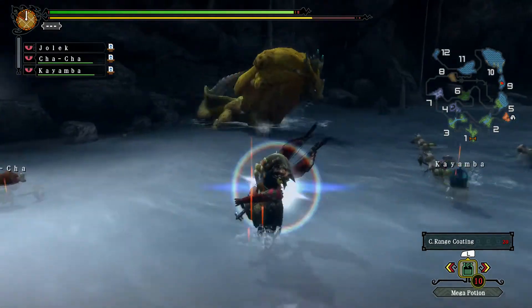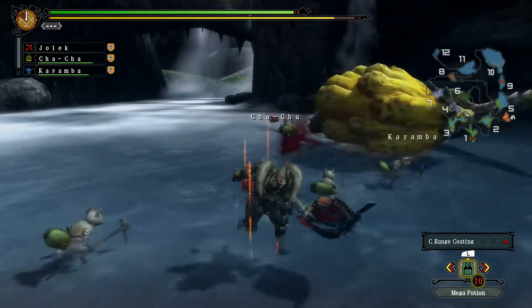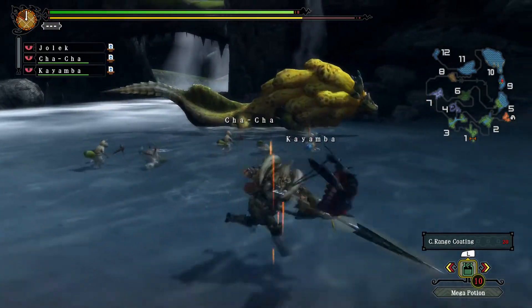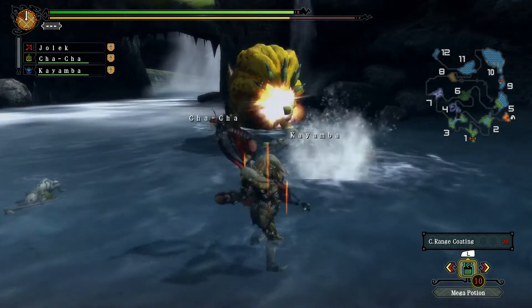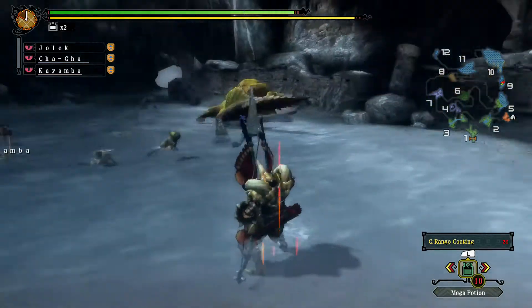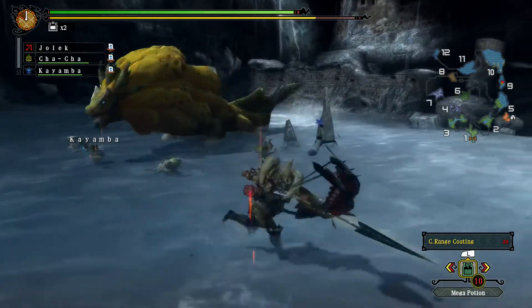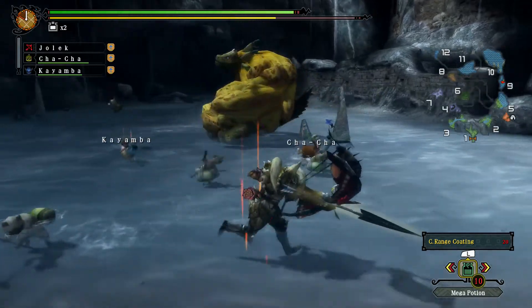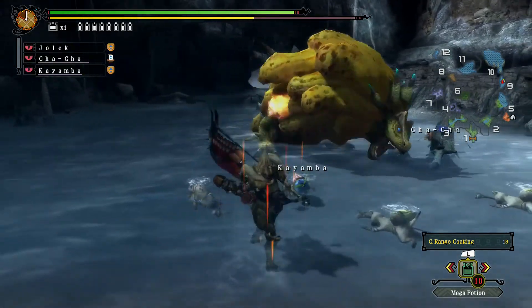I might as well change to close range coating to see if we can do extra damage. It's a bit weird when using piercing arrows, but I suppose it does more damage the closer you are. A bow can do that at least with the power shots.